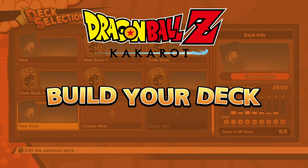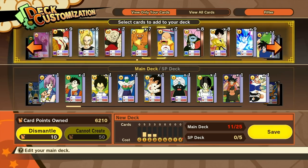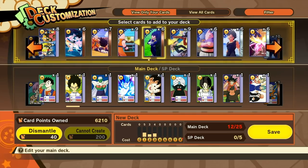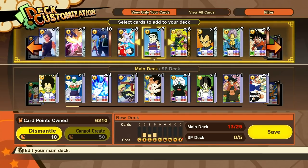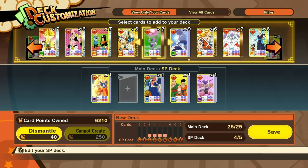Before jumping into online matches, start off with building your card decks. In Dragon Ball Card Warriors, you will be creating two different decks: the main deck, containing 25 character or event cards, and the SP deck, consisting of 5 SP cards.